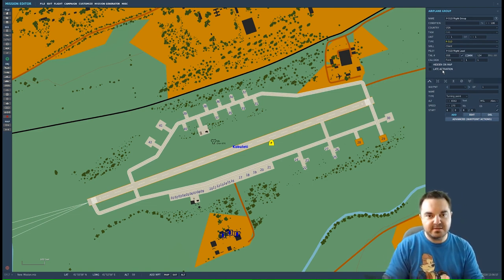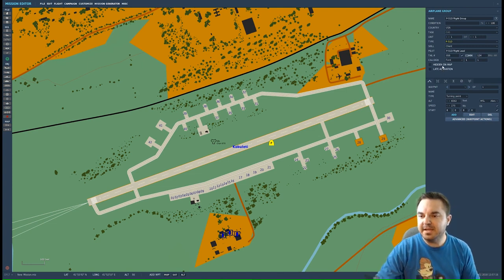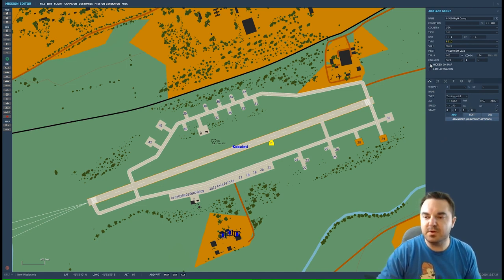That added a level of dynamicness to the mission — I had about 10 different modules involved in the rescue operation, and units would only spawn if particular aircraft were available to deal with them. Hidden on map, I believe, means that even if the unit is in the mission you won't be able to see them on the map, regardless of whether you have labels turned on.